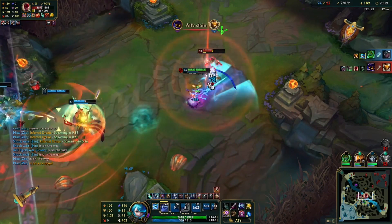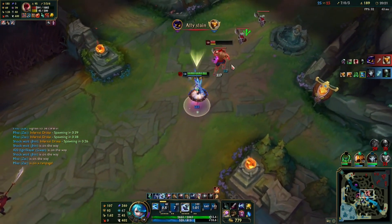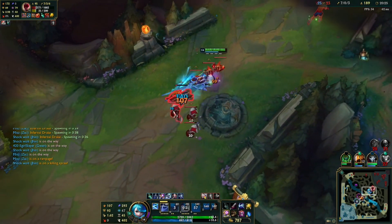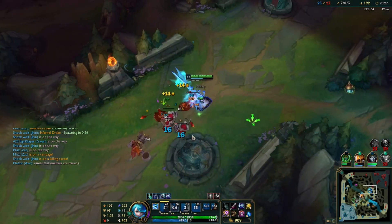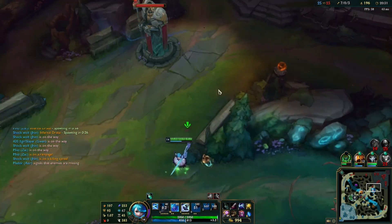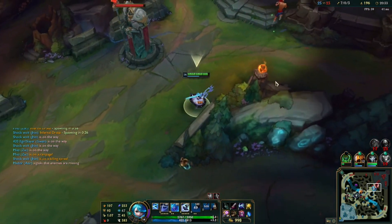I didn't land my R3 in the season — that's my bronze tendencies, so that's not very good. But I still managed to carry this teamfight. So I can now take all the CS and proceed to go to Lee Sin's jungle and steal his camps. I was threatening Lee Sin at this point, just messing with him and wasting his time.